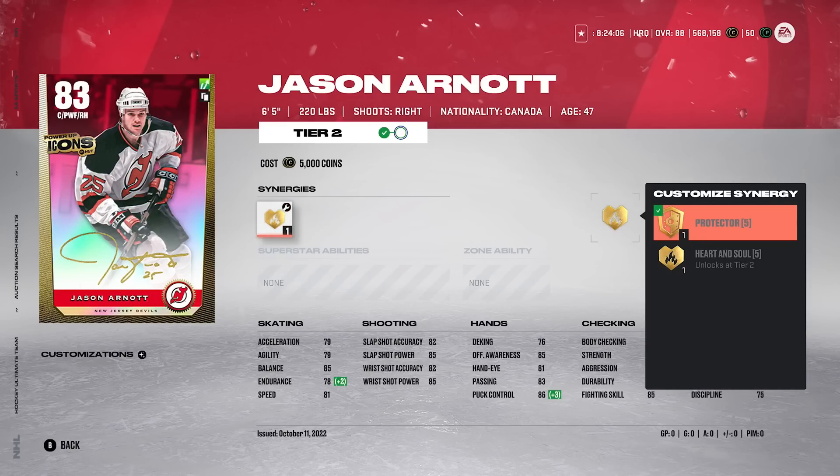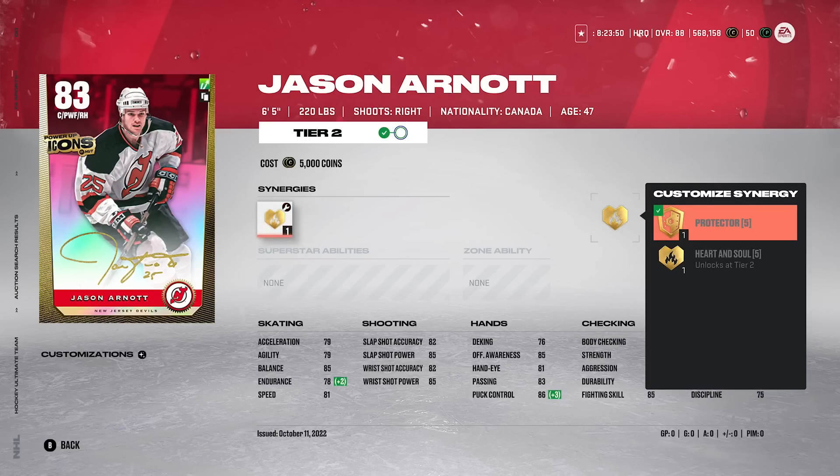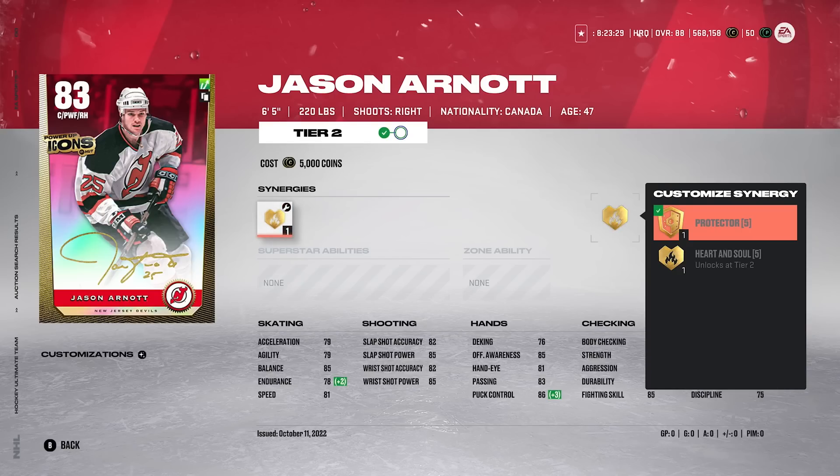He's even having a synergy of acceleration or speed, and he legit is 79 acceleration, 81 speed. Even his face-offs — they're 85 with Arnott and Soul, but this card needs a lot of help. The only way this card can really be any sort of good would have to be if you got a Fly the Zone at the next tier, but even then it'd still only be 83 speed or so. Not great, guys. Jason Arnott, I would absolutely avoid buying at all costs, especially for 70,000 coins. There are so many better options than Jason Arnott at that cost.